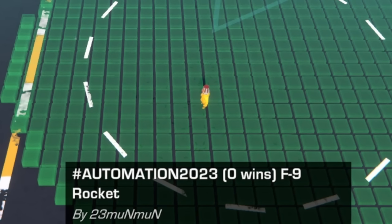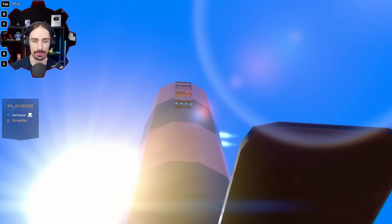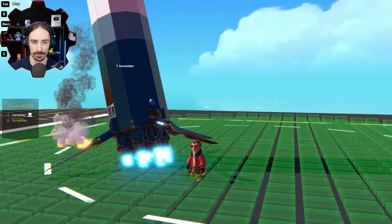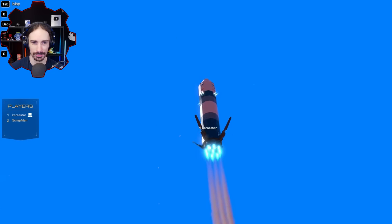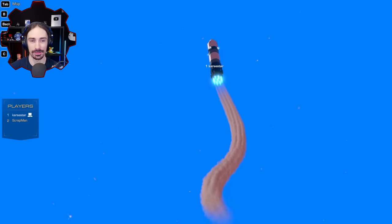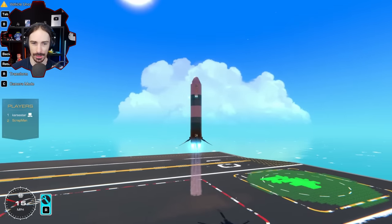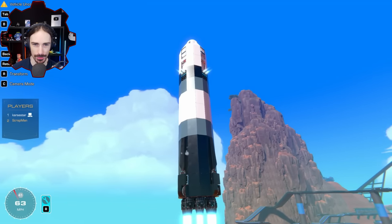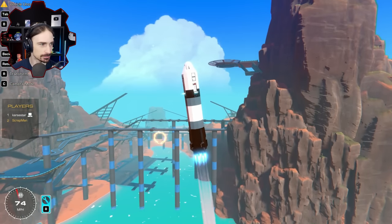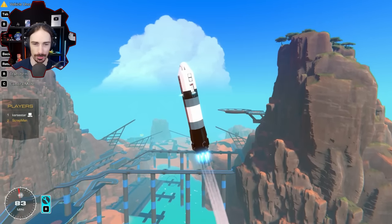Next one — 23 Mun Mun. It's an F9 rocket. I may have messed it up a little bit. It took one of my legs off. I'm taking off now too. I don't know what other buttons to press. My thruster stopped. It's detaching now.